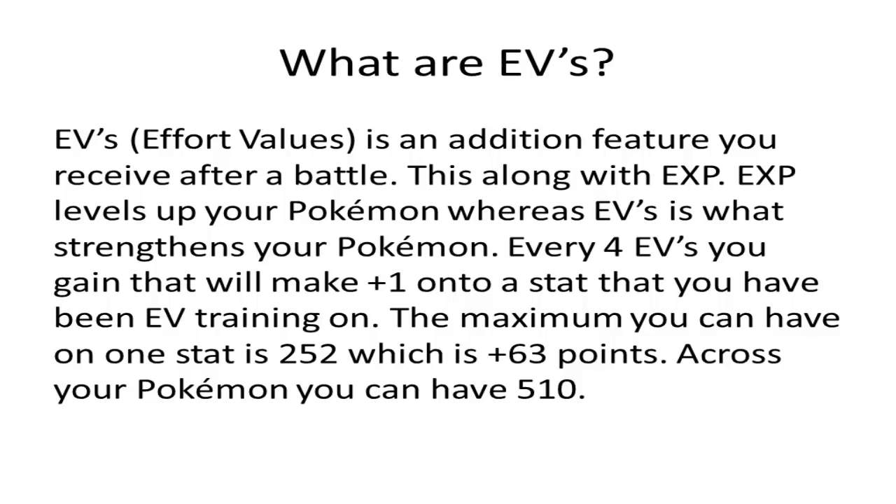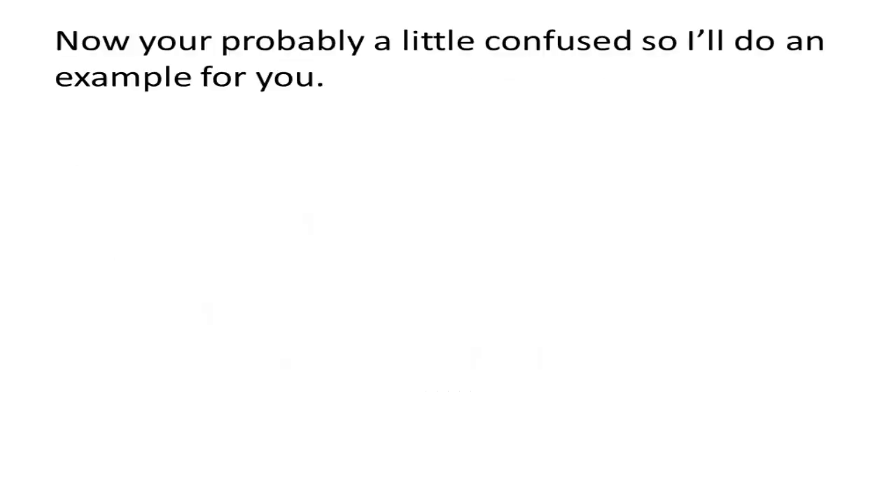The maximum you can have on one stat is 252, and once your Pokemon reaches 252 EVs in a stat it stops. That's an increase of 63 points. You can have 510 EVs total earned for your Pokemon, spread across all stats.